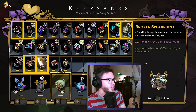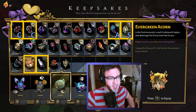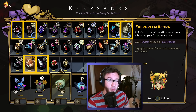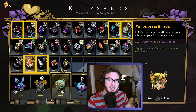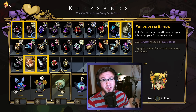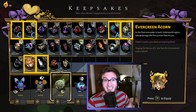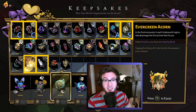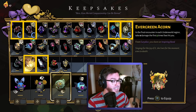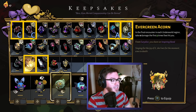Next we have the Evergreen Acorn: in the final encounter in each underworld region, take zero damage the first five times foes hit you. This is a great keepsake for when you're struggling in a boss fight — it can push you past a really difficult fight. I often wear it for the final boss battle because he's got very heavy hitting blows. It should be noted that adds summoned in a boss fight will also take away charges, not just the boss. So you might be blocking a five-damage hit, which is a bummer since you only have five charges. S tier for sure.